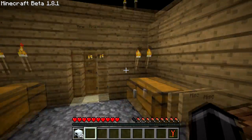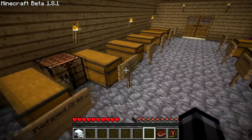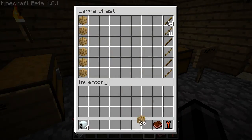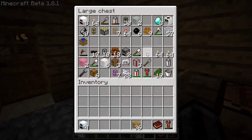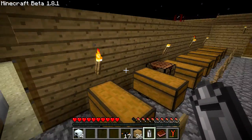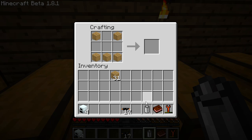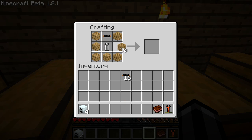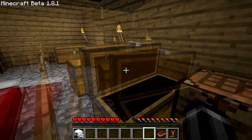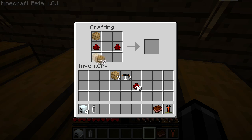So we're going to craft one of those. I think I know how to do it — we'll try without looking up the recipe, but chances are I'll have to look it up. We need some copper cable, some wood, and a battery. We'll take an empty battery and see if this works. I think you put wood like this, battery in the middle, and cable on top. Oh no, we also need redstone on the sides. I thought I knew what I was doing, but we'll have to look it up.